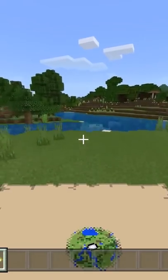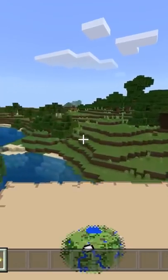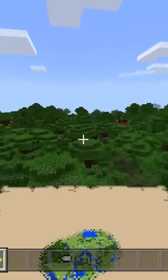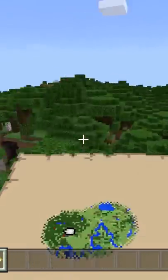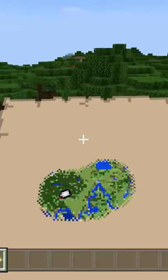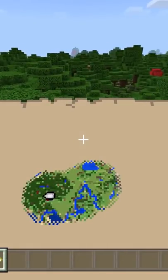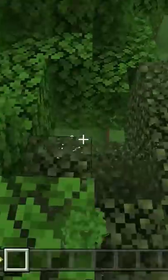You can see where you spawn right here, and then we just need to head over to the forest — the dark oak forest, or roofed forest, however you want to say it. It's going to feature two skeleton spawners and one zombie spawner.